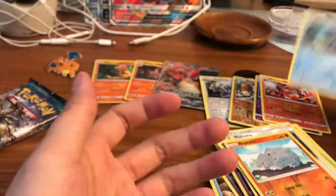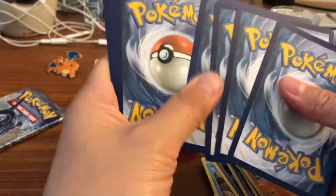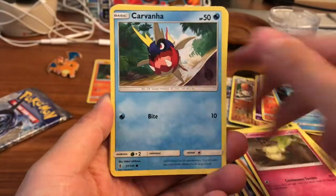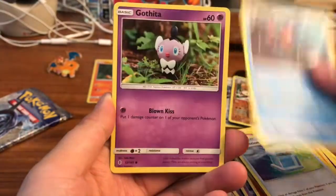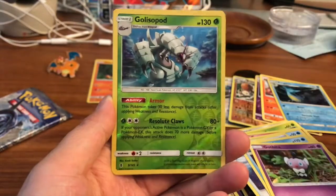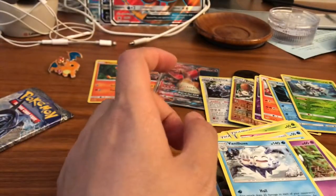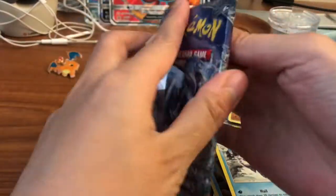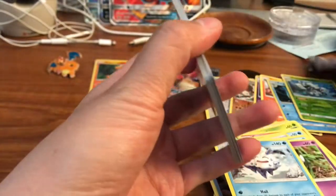In these sets and boxes we're doing so good with holographics, which is kind of how it goes — it's either one or the other. I feel like with these premium collection boxes, you either get a bunch of holos or a bunch of ultra rares, not both. We got a Golisopod reverse rare, very cool, and our rare is a Vanilluxe regular rare. So it seems like we're just pulling the holo rares — we just gotta hope and pray we get at least one ultra rare.